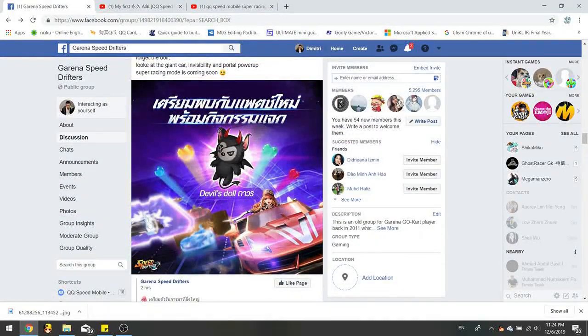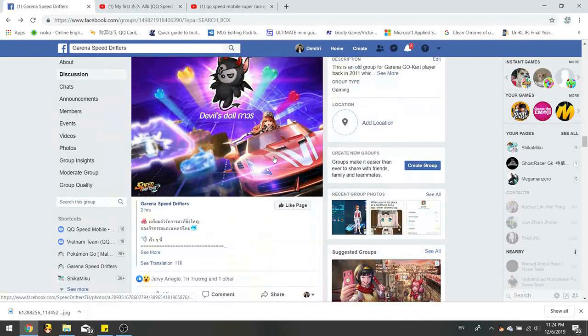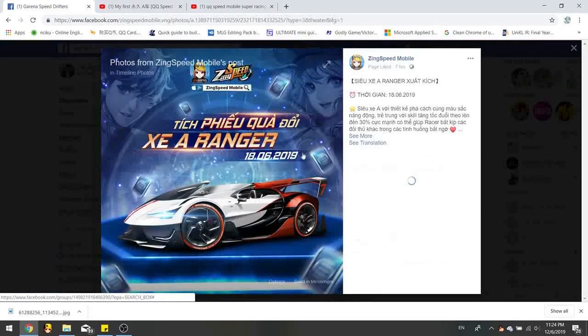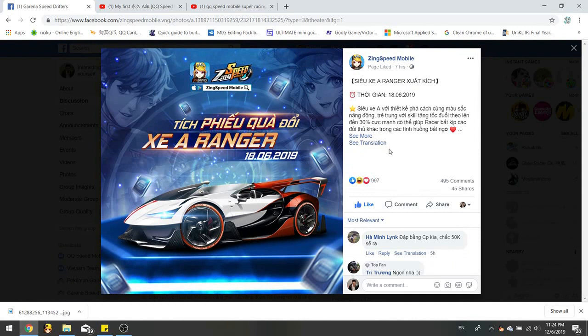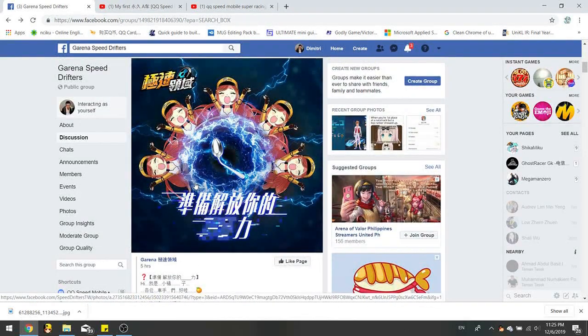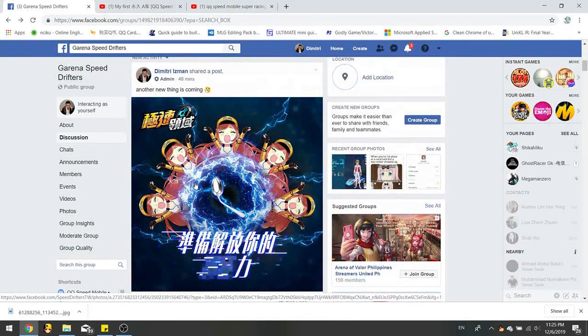So on June 18 there's going to be a new update — the gift package will be added, and Super Racing mode will come in as well. Maybe a second season for Speed Pass too — that's when Needle might come in. That might be why Needle won't be in the gift package — because it's in Speed Pass. That's my guess. This Ranger car is here in the gift package.